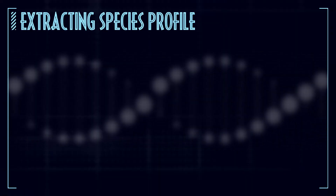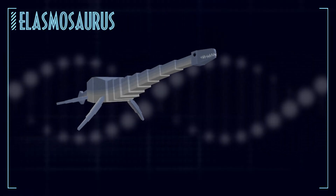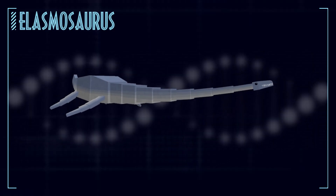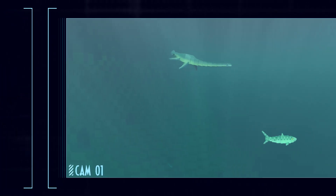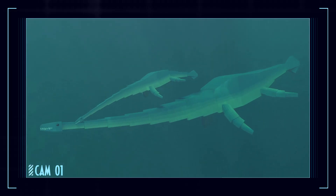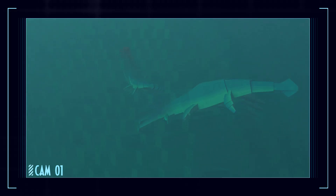Extracting Species Profile. Elasmosaurus — a large plesiosaur that lived off the coast of North America during the late Cretaceous. Discovered in 1867, the name Elasmosaurus means flat-tailed lizard.